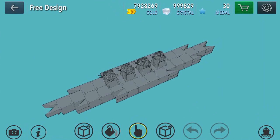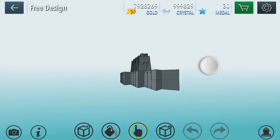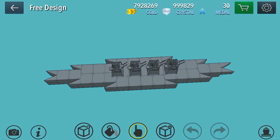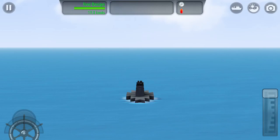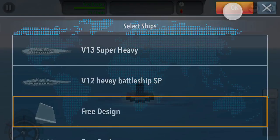Hey guys, Griffbull here and today we're back with another Warship Craft video. Let's see if we can put this ship and jump it off a ramp. Today we're gonna be using my high-speed prototype ship. It's really easy to make and it's really fast, and we will be taking it off the ramp — the free design ramp right back there.